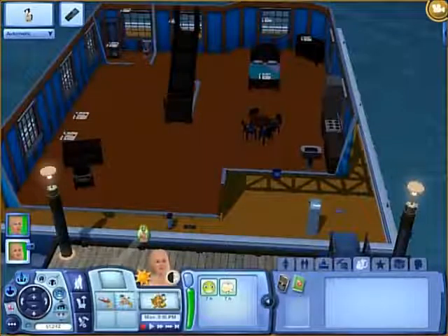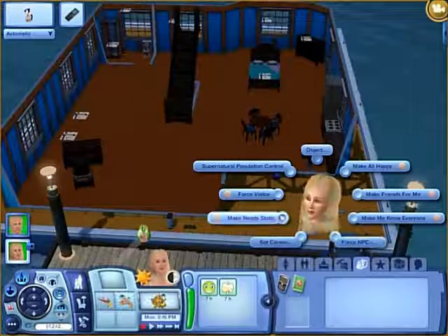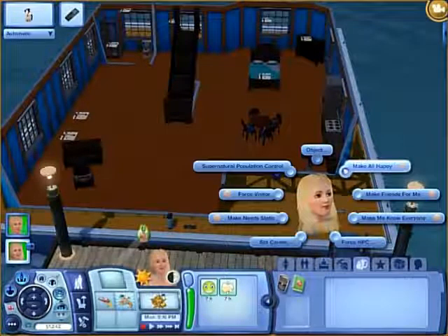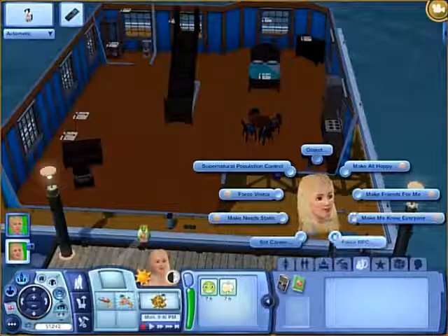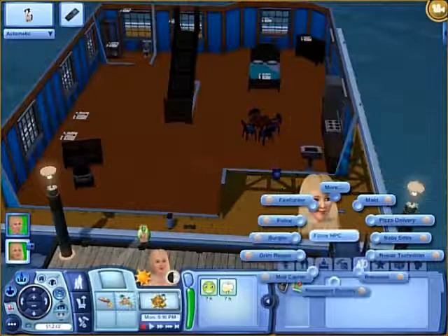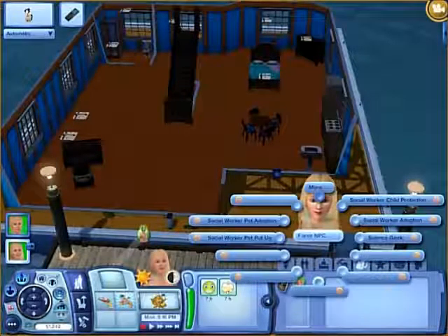With testingcheats enabled, you can shift-click on the mailbox and choose from several options. 'Make all happy' makes everyone in the world happy. 'Make friends for me' makes a friend for the person. 'Make me know everyone' makes them know every single person in the whole world, which is pretty cool. 'Force NPC' lets you force like a pizza delivery person, the Grim Reaper, or the police - whatever you want. There are quite a few of those options.